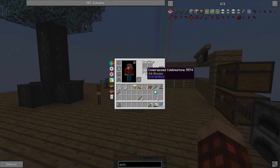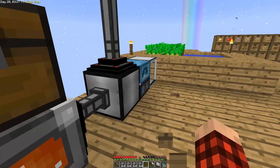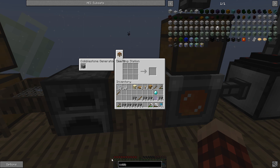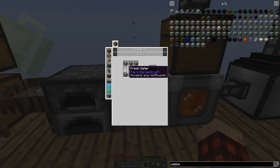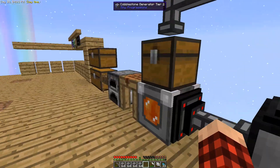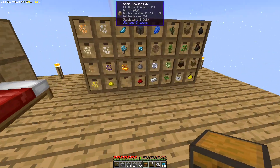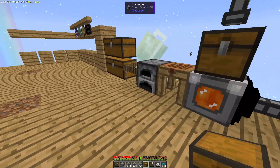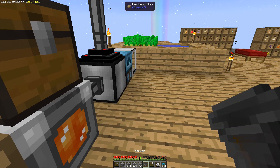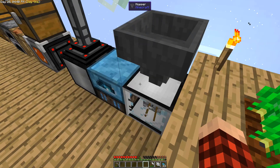I'm wondering how to get gravel into there automatically. What was the recipe for a cobble generator? Just lava buckets and a little bit of glass. But we took down our crucible, so we can't do that right now. Let's make a chest — actually let's make a vanilla hopper. We'll get five pieces of iron and make a vanilla hopper, stick it right on top of the auto hammer, and then we can just put cobblestone right up there and it'll feed in automatically. Awesome!